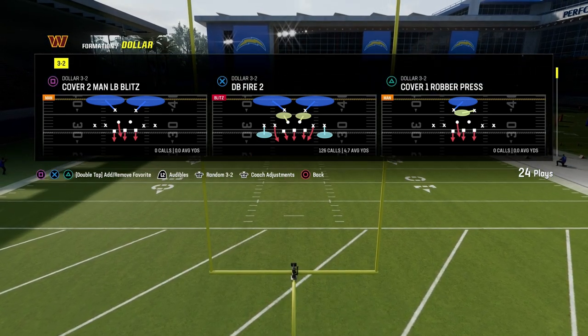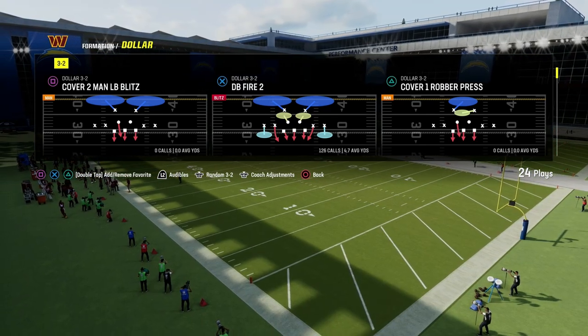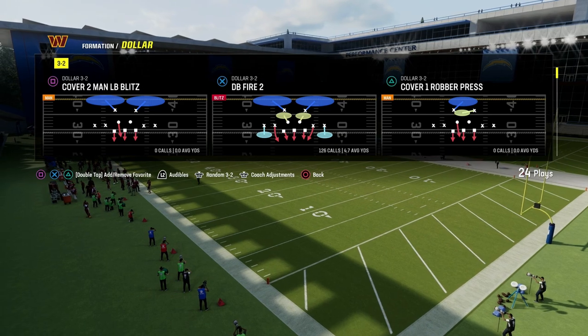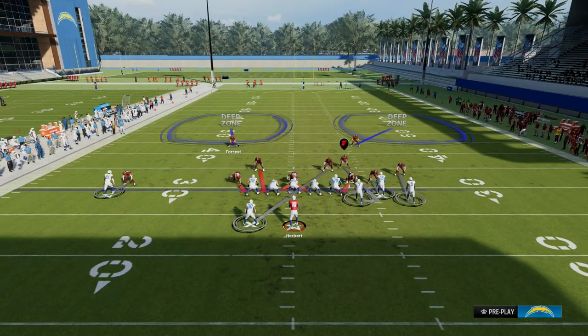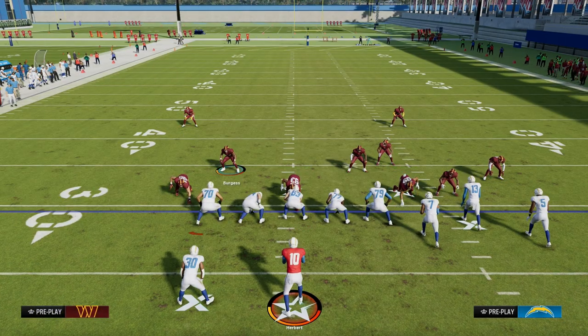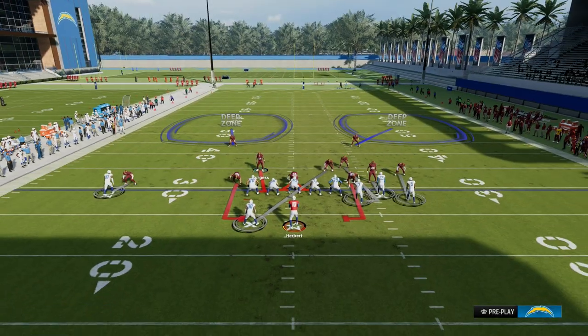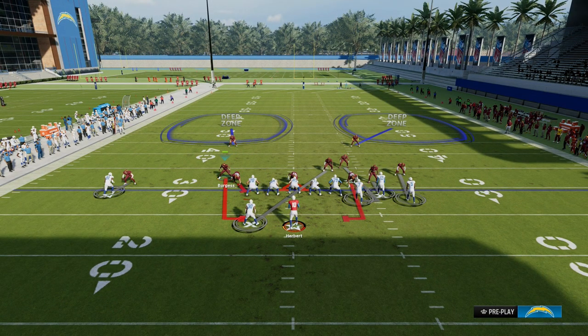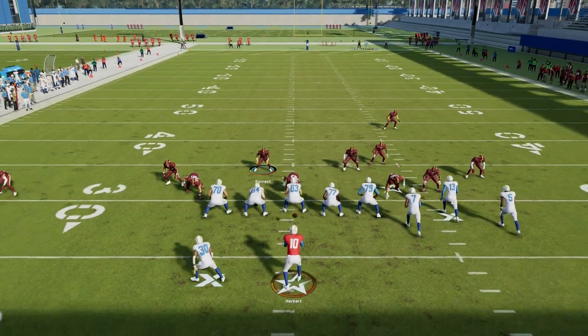The play is really any play out of dollar, but we're going to be focusing in on Cover 2 Man because Cover 2 Man is the best stock defense in the game. Literally all you're going to do — the only setup for this is to contain. You're going to hit R1 twice, slide this guy out, and then click on to this safety and user him right in about here.